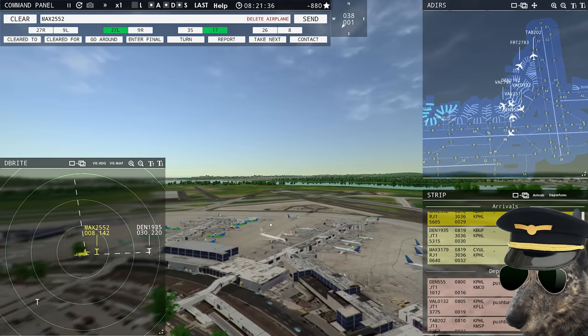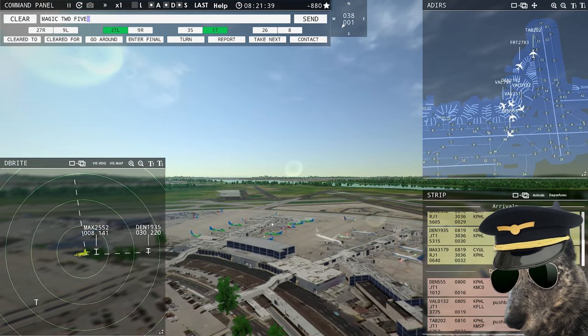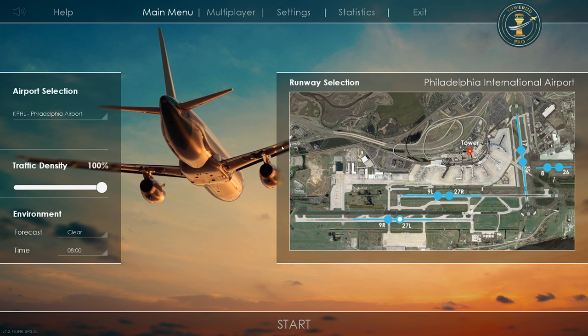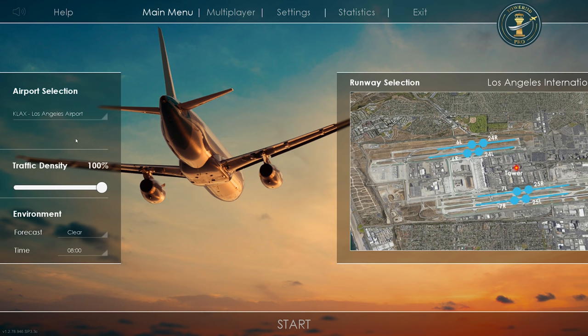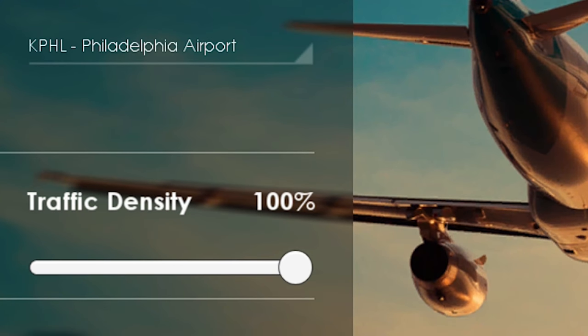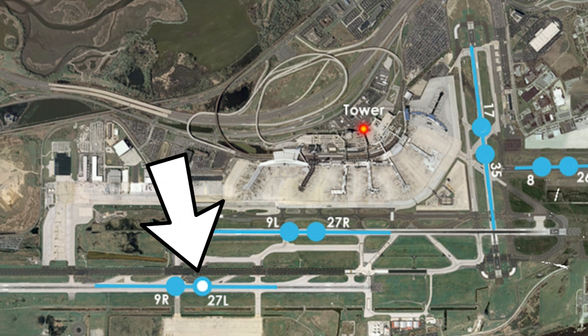The good news is if you're into aviation, air traffic control, or mental puzzles, you'll probably enjoy this game. I'm going to be controlling at Philadelphia. The base game gets you three airports: St. Thomas, Los Angeles, and Philadelphia. I'll leave the traffic at 100%, the weather at clear so you can see what's happening, and we're going to do arrivals to runway 27 left for now.